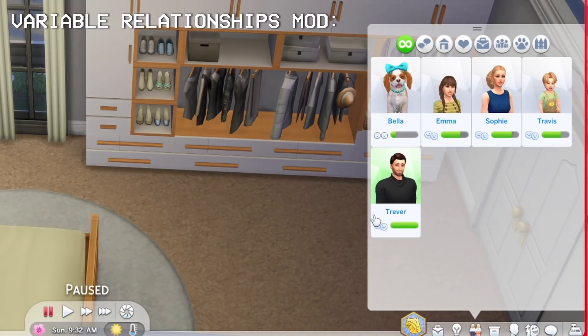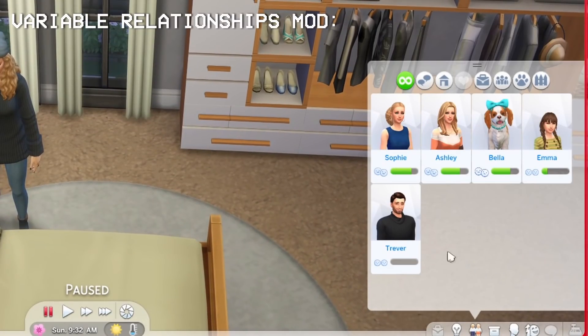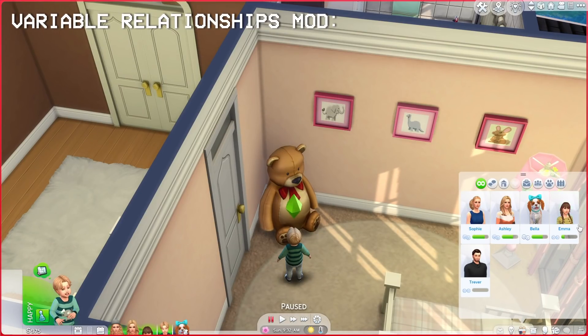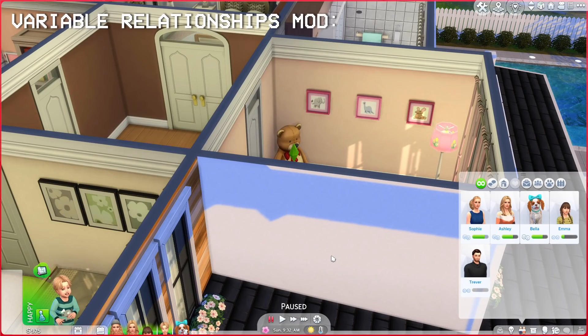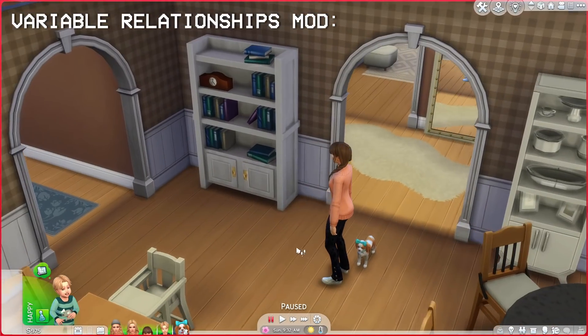Also, the teenager has a really good relationship with her dad, not a good relationship with her dog — I guess she's not a dog person. The toddler does not like his dad. I'm guessing that the dad left before the toddler was born, so he doesn't really know anything about his dad, which makes sense. It adds to the gameplay. And the toddler doesn't really get along with the preteen either. So it just adds more flair to the relationships in the house, which in the end adds to the story.